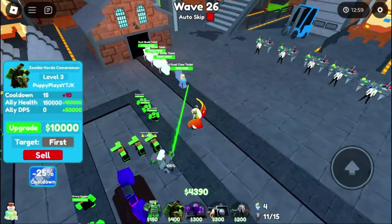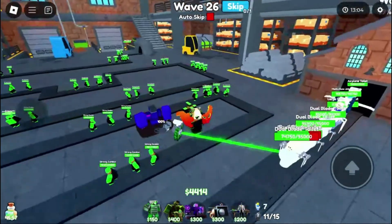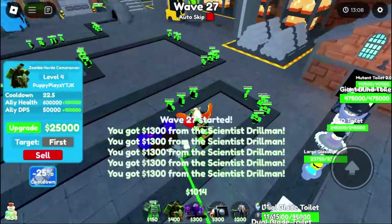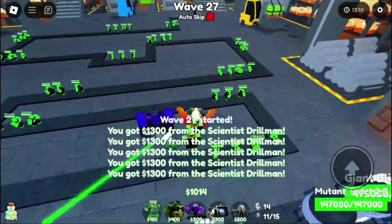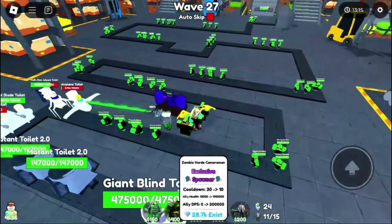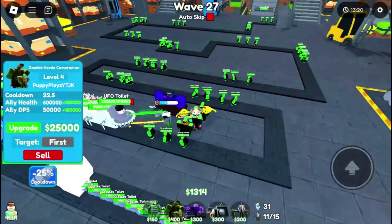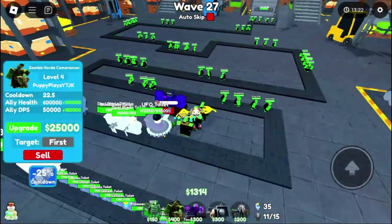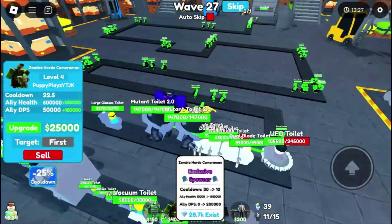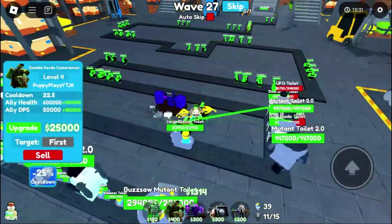Let me go upgrade this one. There are no noticeable differences on the unit itself but it does get better. I'm just gonna skip a little bit because it's way easier. Why is the cooldown 30? It says 22.5 and I'm using DJ TV man — why is it 30? They literally swapped the cooldowns with the other things or something. That's kind of confusing, but let's hope that these zombies can clutch.